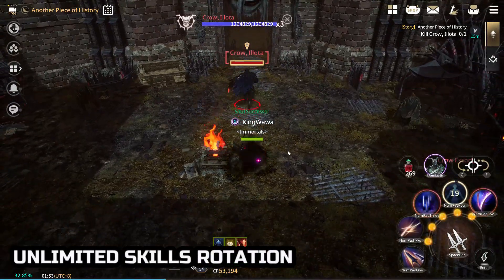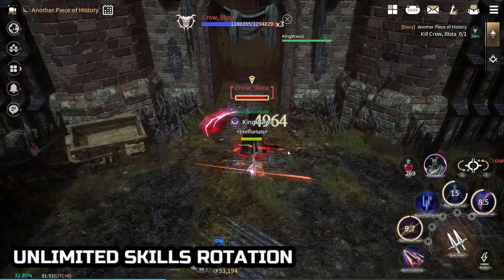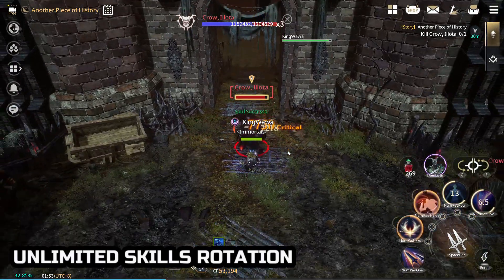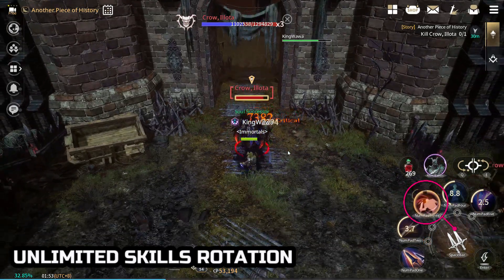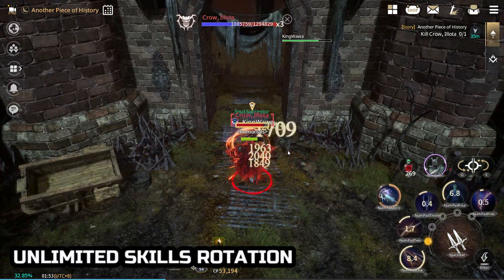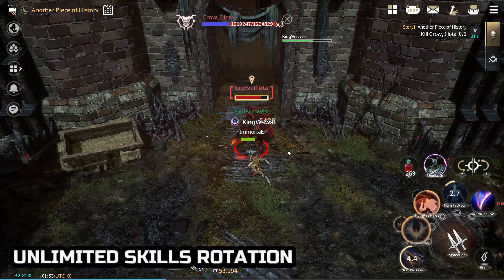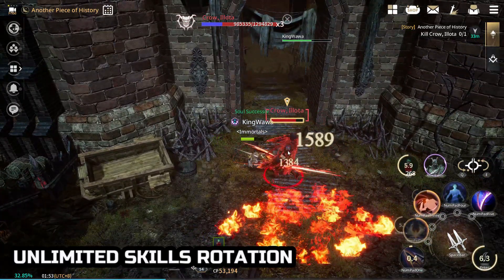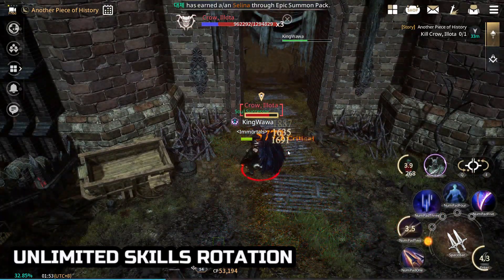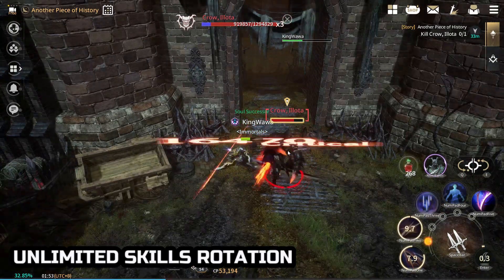So you start the rotation using Shadow Mild, then Assassination. And after that, your skill rotation will revolve around Shadow Slash, which is this skill. Every time you use this skill twice, the cooldown lowers to 4 seconds. But you can't use this skill without energy, so what you should do is use skill 1 or skill 2 in between. Alternating these skills will result in an unlimited skill rotation.